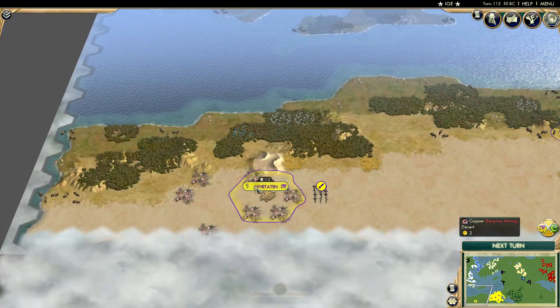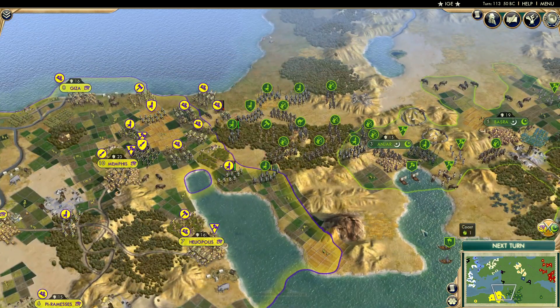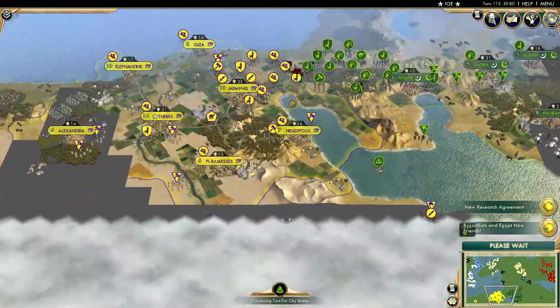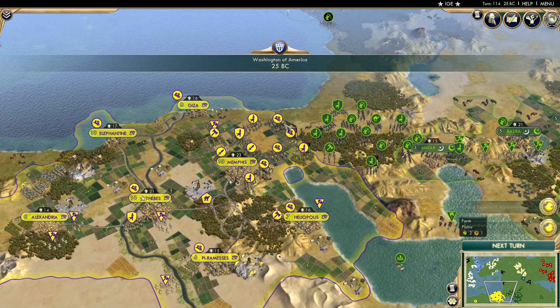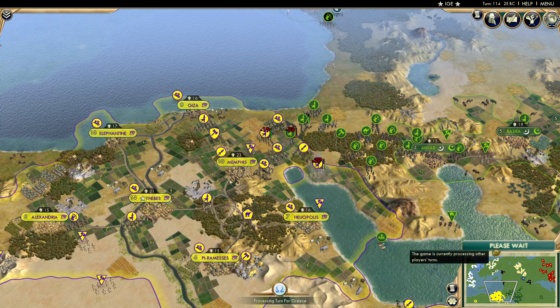Egypt also grabbed a city very far away with four copper resources, and now we have a war between the two. It looks like Arabia declared this based on where they stood. It looks like they've both just agreed to fight — they were both marching towards this area, which is kind of cool.